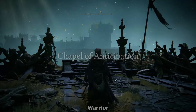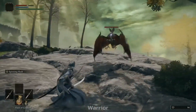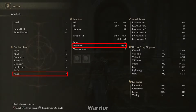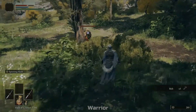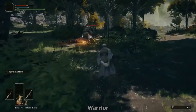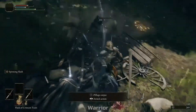Next we have the Warrior. For those who aren't focused on shields like the Vagabond and want to dodge instead, this might be the class for you. Looking at the stats: very high dex, and everything else is pretty mediocre. One thing to note is that arcane gives you item discovery — the higher your arcane the more likely you are to get item drops. The Warrior starts fairly low arcane, so be aware of that. This is a high dex dual-wield focused build.